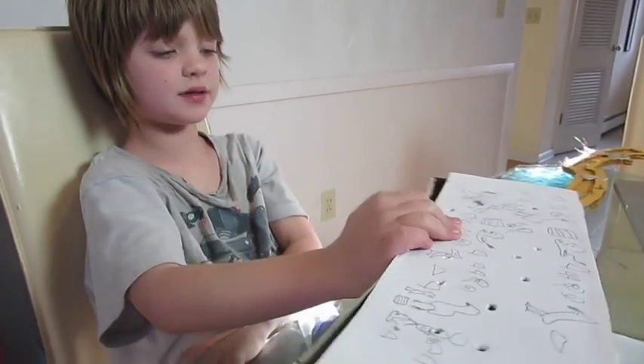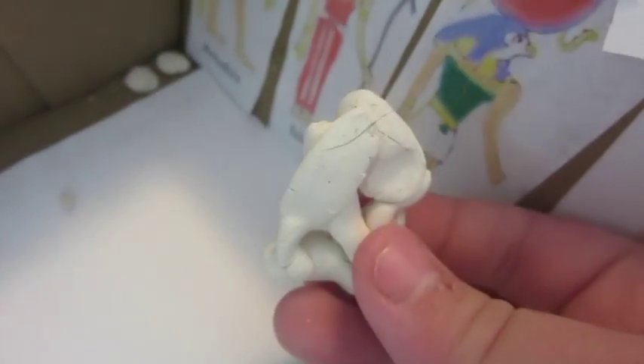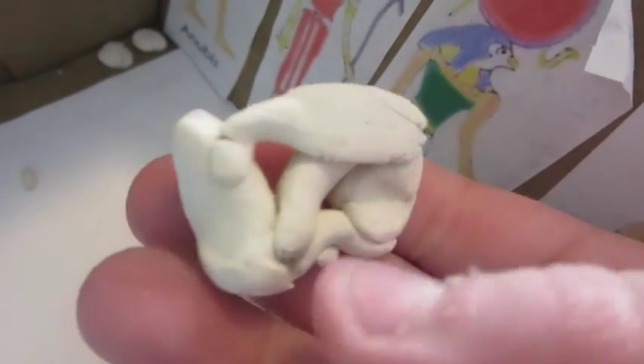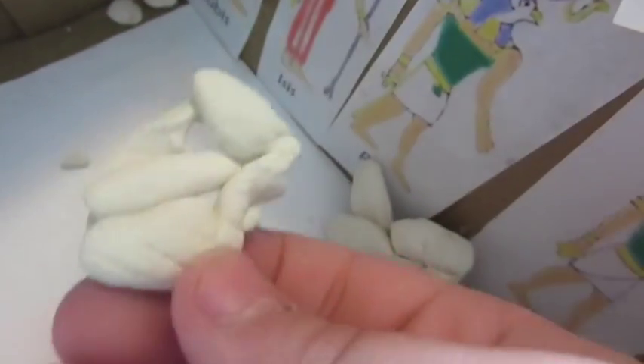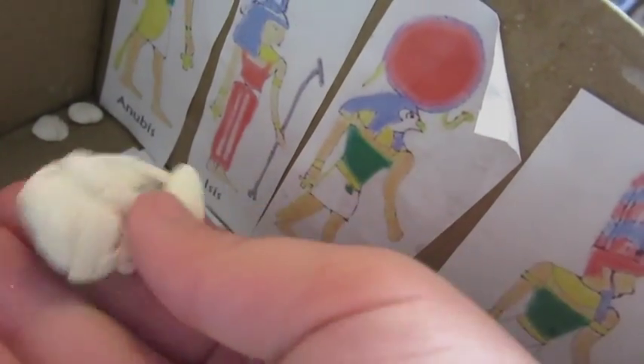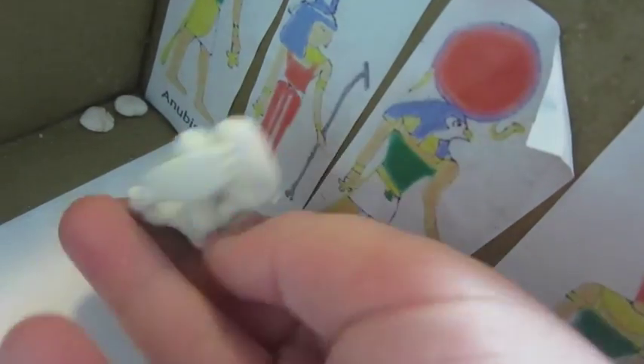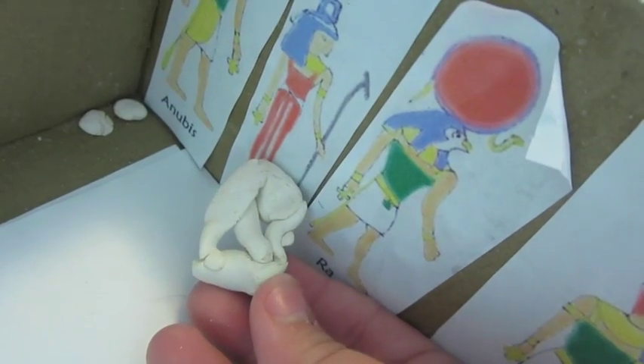I made a peek inside a temple for Anubis. And I made a scale — there's a scale that Osiris has where you weigh a feather against your own heart. And if the heart is heavier than the feather, the heart gets devoured by a monster. But if the heart is lighter than the feather, then you can go on to the afterlife.